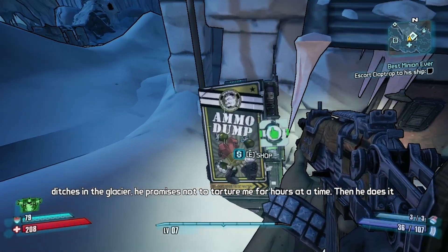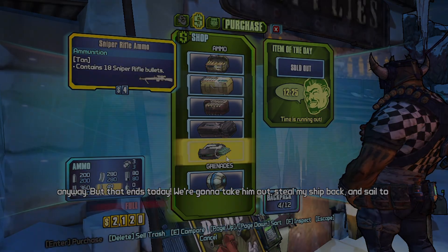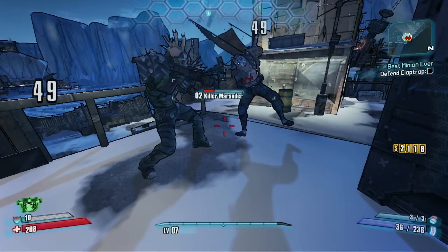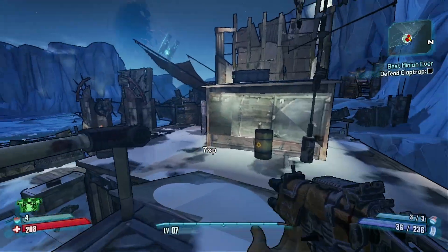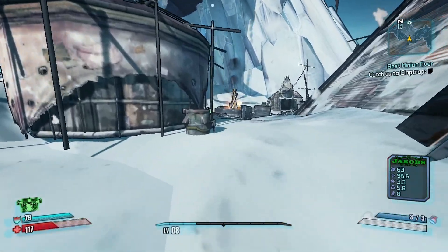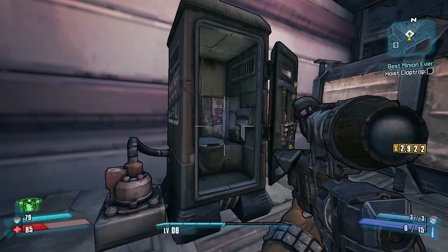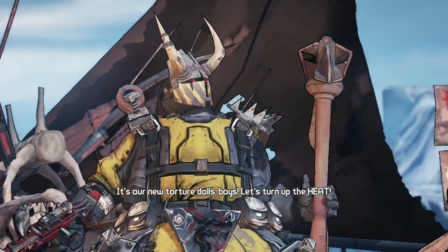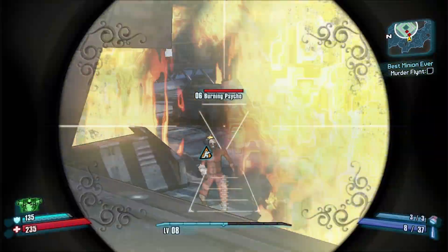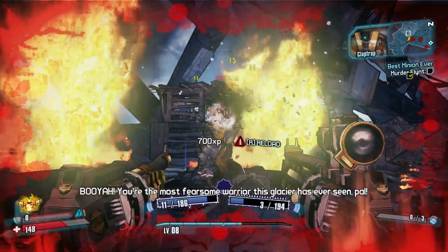After this, Claptrap informs us he has a boat nearby. Unfortunately, we have to go through another cycle of dungeon crawls, which consist of fighting some minions, punching some minions, deleting a mini-boss, deleting yet more minions, looking in trash cans for ammo, deleting yet more minions, finding yet more loot, and coming across our actual boss — who is pretty easy once you figure out he's a massive walking target and you can just shoot him in the head until he falls over. That's the entire boss fight loop. It's all one big dungeon crawl.